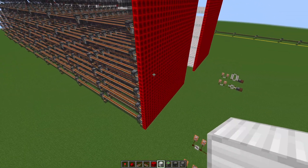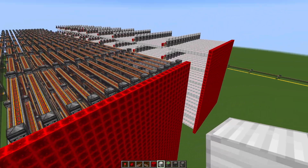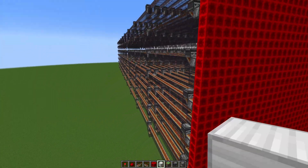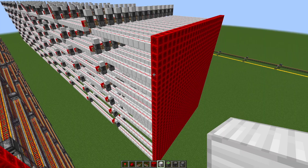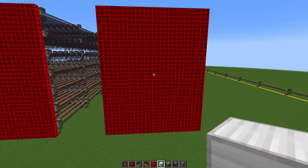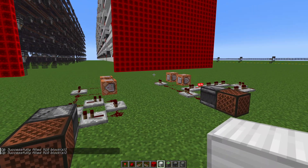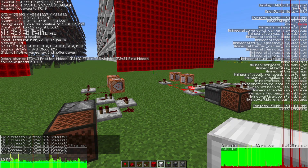Here's the first comparison. I've set up buses for all the data lines we need — 15 by 7 is 105 lines — and I'm going to pulse them regularly to simulate our data transfer rates. To keep the tests as fair as possible, I'll use the same activation mechanism for all tests, which is just flashing redstone blocks at the input layer. Here's what redstone wire looks like. As expected, pretty bad.